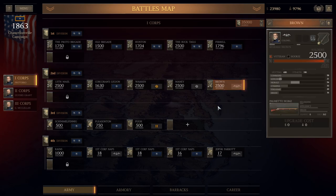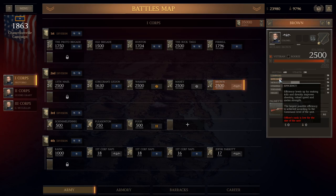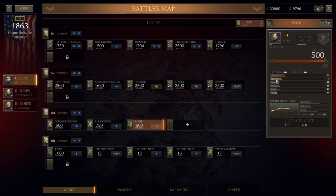The first key thing to know about commanders is that they contribute to your command points, and if you don't have high enough command points for a particular unit you'll suffer in efficiency — which is a big deal because your reload time and accuracy rates will be drastically reduced. You can see it turning red here, which means that unit is not going to be nearly as effective.